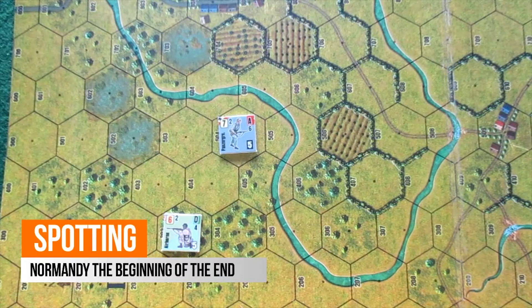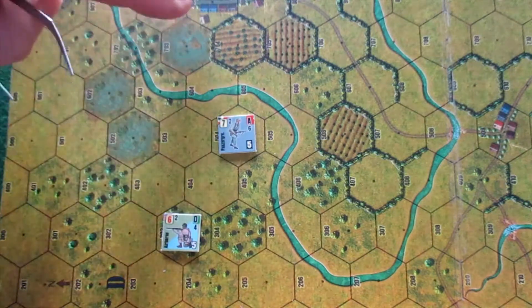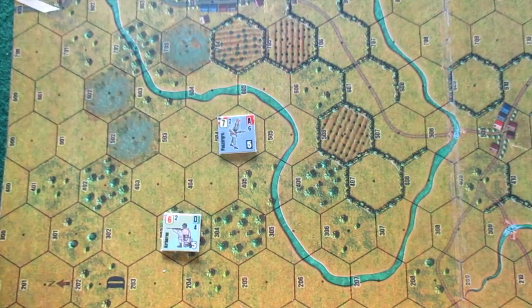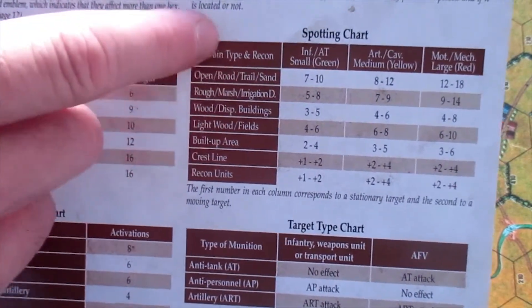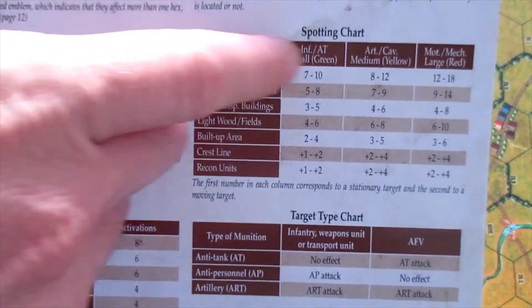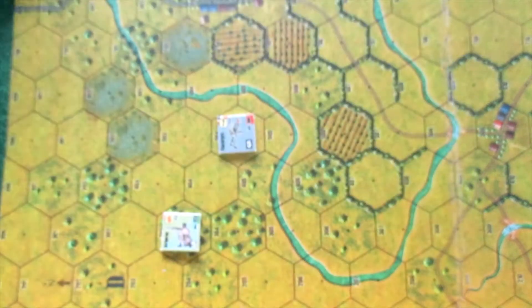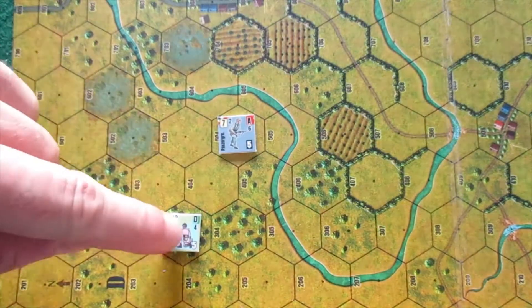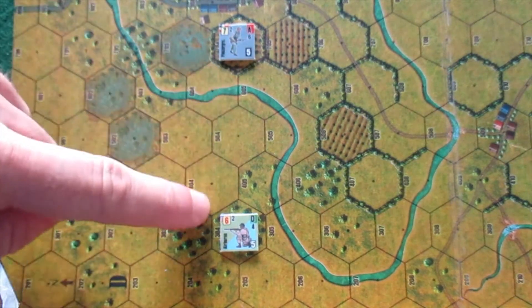Spotting. A platoon may see everything that is located in its line of sight. However, in order for a platoon to be able to see enemy units, in addition to the line of sight we need to check the spotting range. This spotting range will determine whether a unit will be able to localize and identify an enemy unit. This range is affected by the size of the unit and by the type of terrain where the unit is located. The spotting chart determines the maximum range at which a platoon may be spotted by another, and depends on the size of such unit.